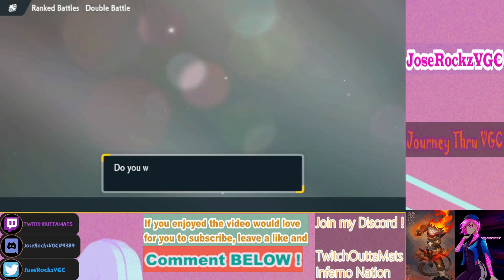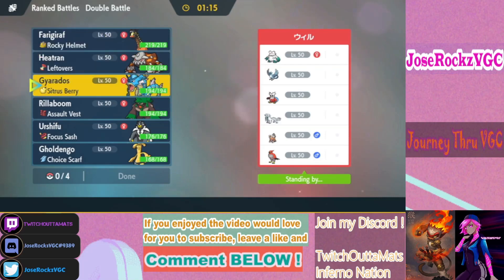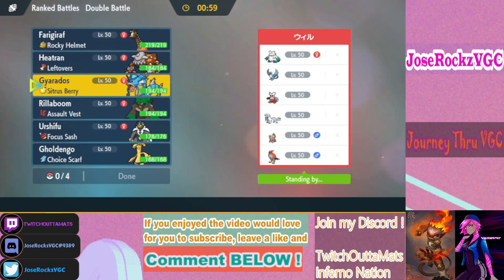Getting into our next match — we have a snow team. Landorus kinda makes it tough for Heatran not to Tera since it threatens it. He should bring Landorus. Heatran is really good here. There are too many Freeze Dry users to want to bring Gyarados, though it's good into Landorus.